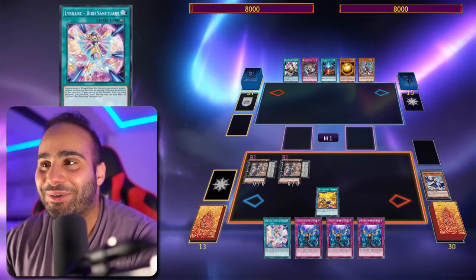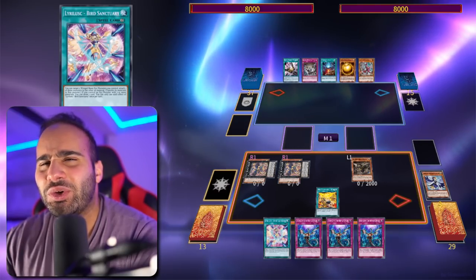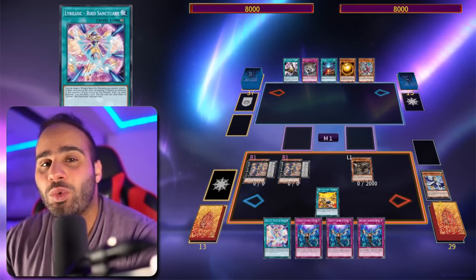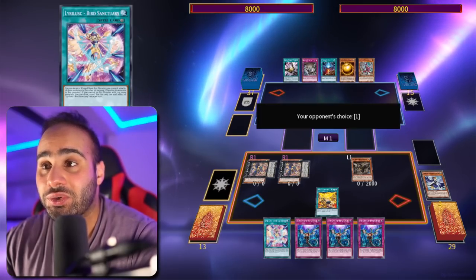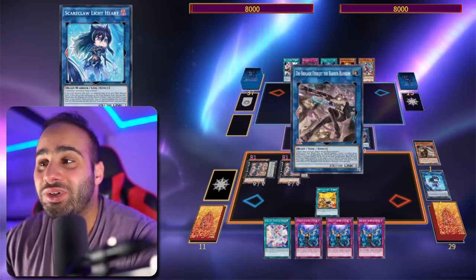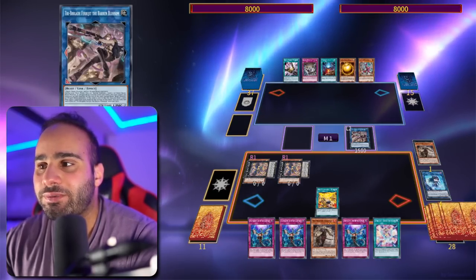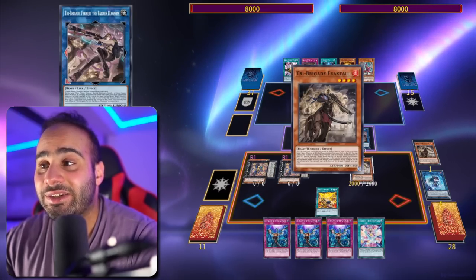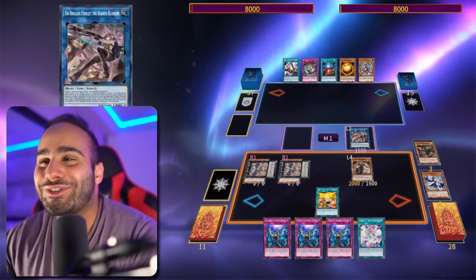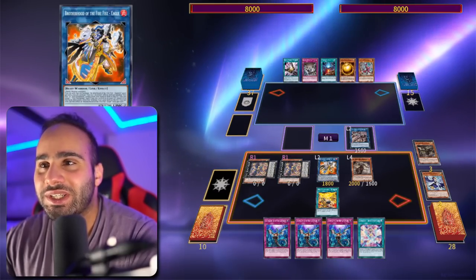Make the second Recital Starling — which is now legal — search for the Nerval, and then normal summon it. What are we going to be summoning with Nerval? Here's a hint: it's something we couldn't summon back when Lyrilusc Tri-Brigade was at full power. So this is a brand new combo using the new card Scareclaw Lightheart. You're now going to make the Link 2 monster Baron Blossom, then search for the Fractale, special summon it, and use its effect to banish two — in order to summon Brotherhood of the Firefist Eagle.